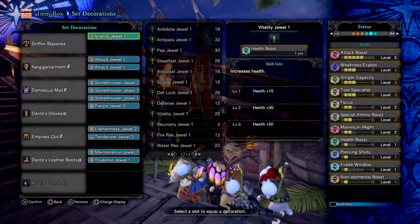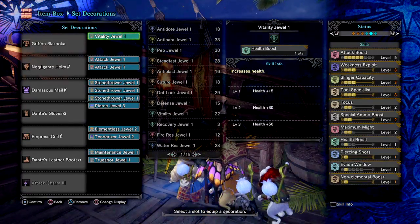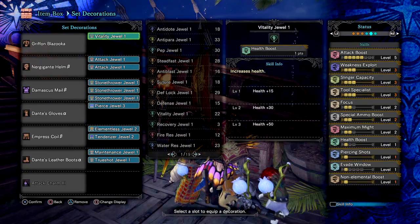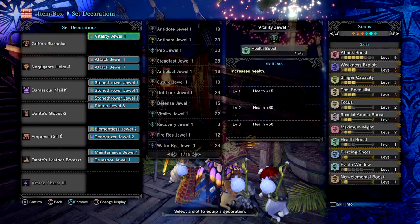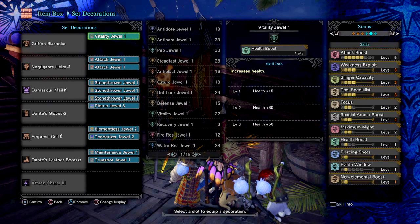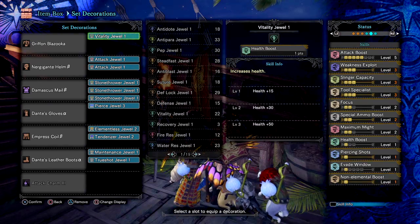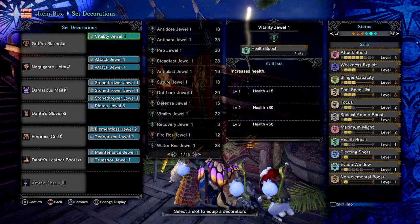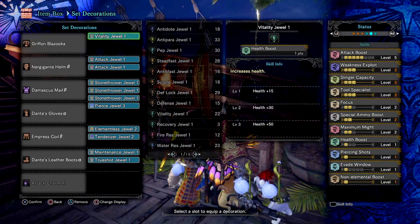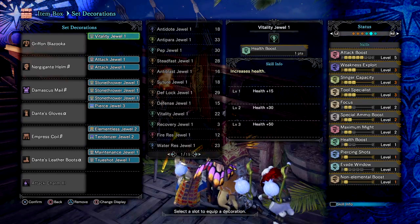So here are the stats for the set. Firstly I have Attack Boost 5 to receive a large boost to my damage and also receive 5% affinity, which can help with negating the minus affinity the weapon currently has. Then I have Weakness Exploit 3 for 50% affinity upon weak points. This skill is useful if you use it with spread or normal rounds as it enhances the amount of damage you do. But for pierce ammo it's 50-50, as the first hit from the pierce activates the Weakness Exploit skill, but after the following shots it doesn't carry through.